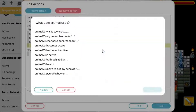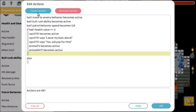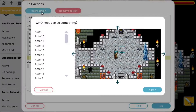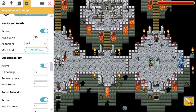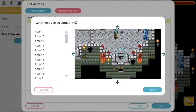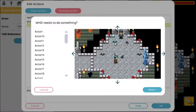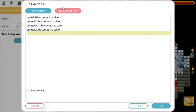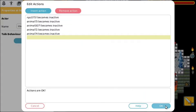Here we activate them in the hurt actions: this bat becomes active, another action — this bat becomes active, this one will become active, and the final one becomes active. But now they also start active by default, so when we enter the level we also need to make sure they start inactivated. So we add actions: this one becomes inactive, this one becomes inactive, the third one becomes inactive, and the fourth one becomes inactive.